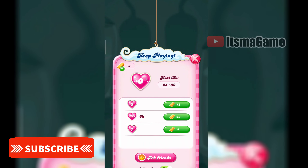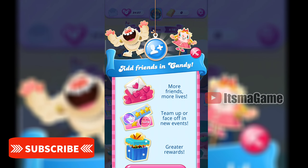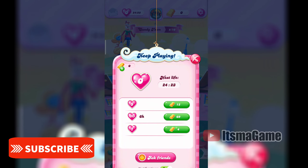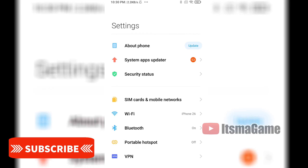Hey, welcome back to another video. My life count in Candy Crush has become zero, so I'm unable to play anymore. As you can see, it shows my life is zero, so I need to refill it. Here's an easy trick: go to Settings and search for Date and Time.